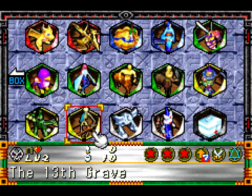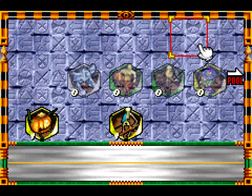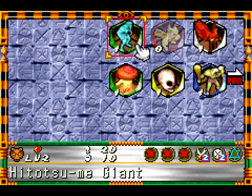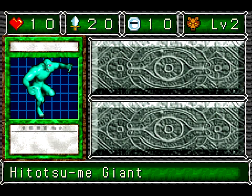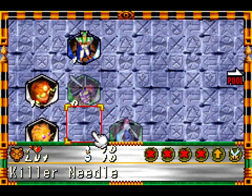Let's get rid of you. Is there anyone else I need to get rid of? Curse of Dragon maybe, but I don't think I have any level threes to exchange it with at the moment. So what was the deal? 13th Grave - does Hitotumi Giant do anything? Well it's got good attack points.